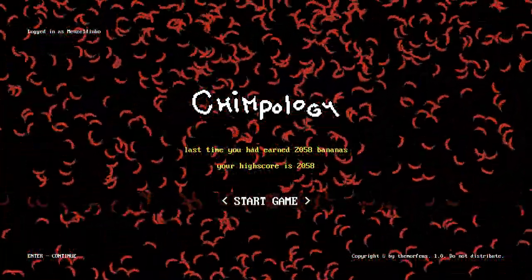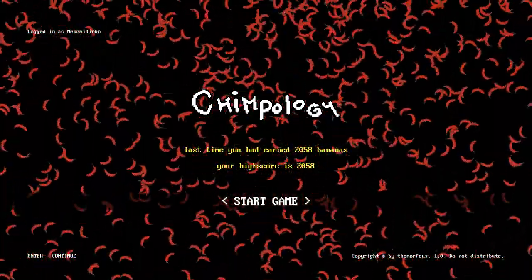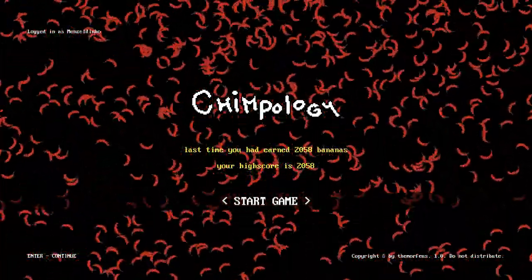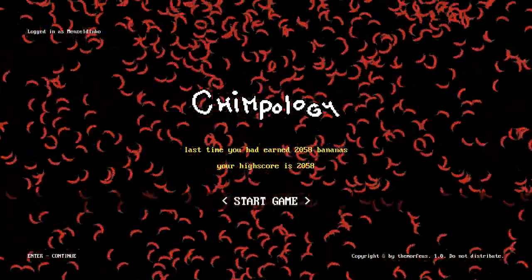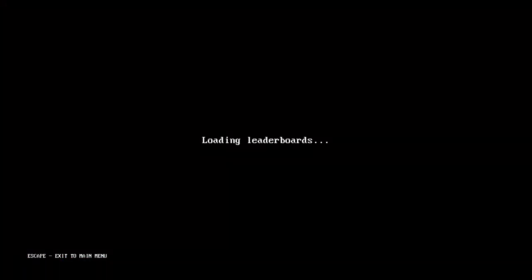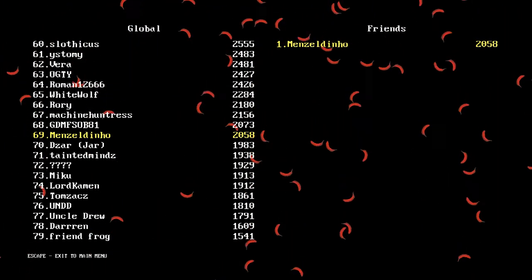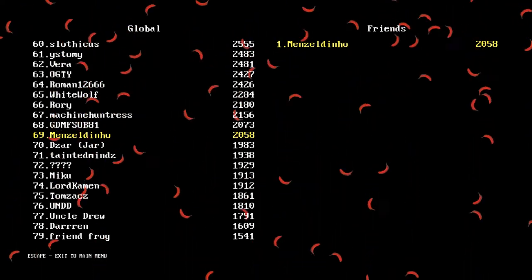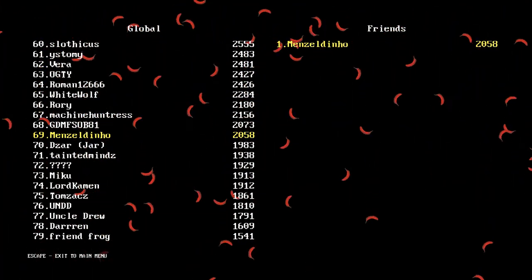Hello everyone, this is the second attempt at making a video on Chimpology. This is a game where you click 0 and 1 and make images as a chimp getting bananas. It's on the leaderboards and currently I'm 69th in global leaderboards, but it won't let you view who's at the top, which is quite annoying.